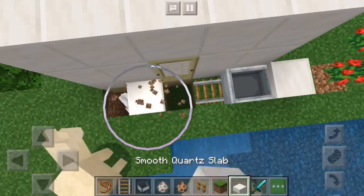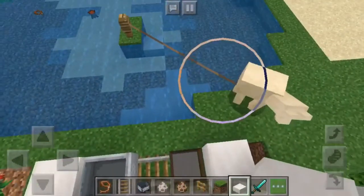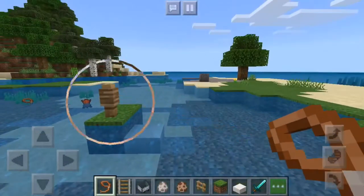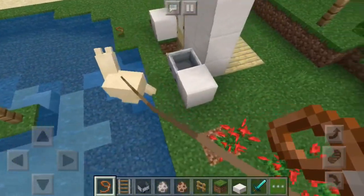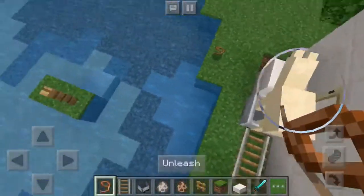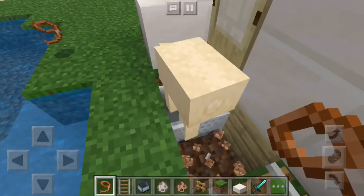Make sure the llama doesn't fall in the hole — it's okay if it does, you can just pull it back out. Put a block in between the door and wherever your llama is going to go. I dug too deep in front of the door, so place a slab, grab your llama, and bring them out to the cart.